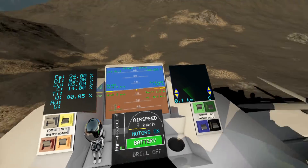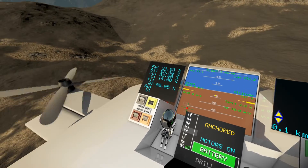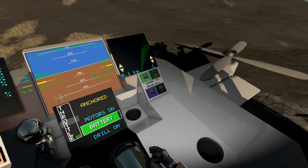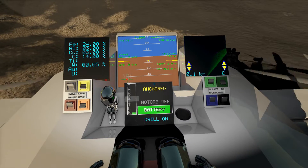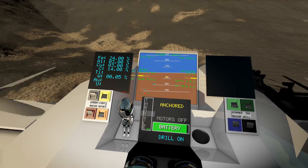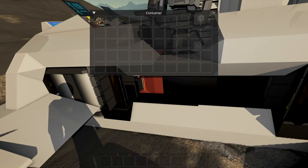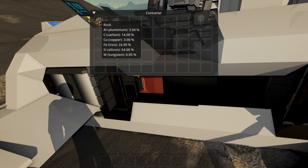We can stop right here. It's quite slippery, so let's put down the ground anchor — now we're stuck. Under the drill bit we have 14% carbon. That's good enough. We can turn on the drill — and we're drilling. We can shut down the engines to save power, and shut down the scanner as well. Right now we are drilling and getting 14% carbon and 24% iron.